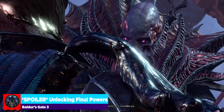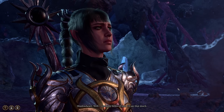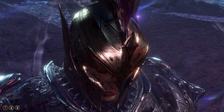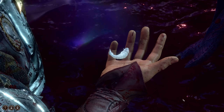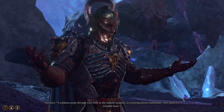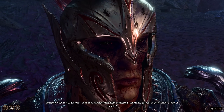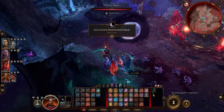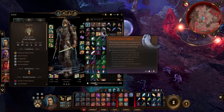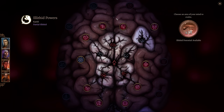We've jumped into the save. We're talking to the Emperor at the end of Act Two coming into Act Three. It's time to evolve. He gives me a little special tadpole, I open my mind to it, and I become an illithid hybrid — which for me was a shocking reveal. You can do this to the rest of your party as well — give them the astral-touched tadpole to make them hybrids too.